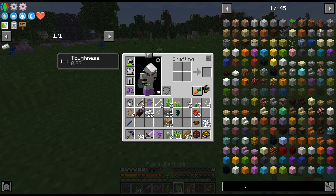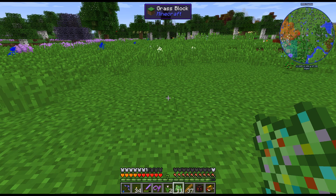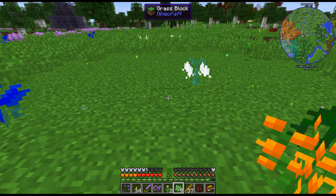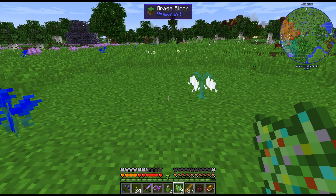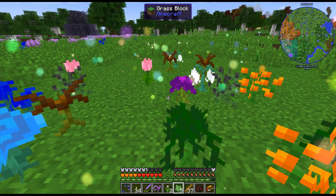Didn't one mod add like a lawnmower? I feel like that was a thing. Maybe with 1.7, there was like a lawnmower type item. So there is the white one. Do these have any other use? Just that. So I might as well just use them all.